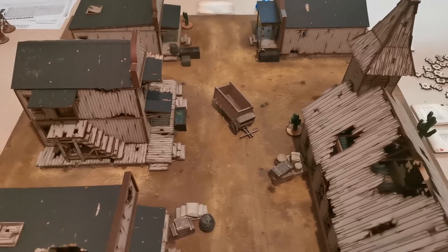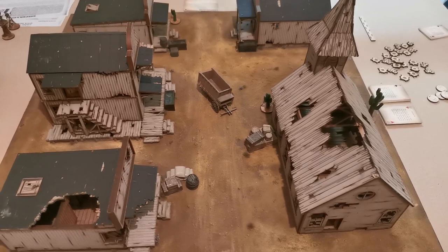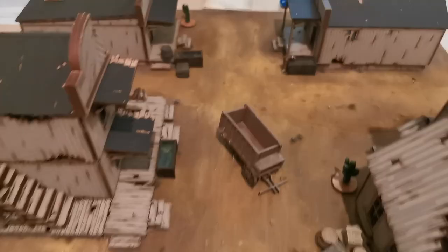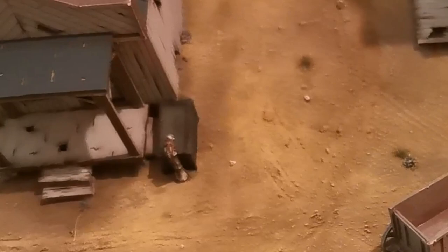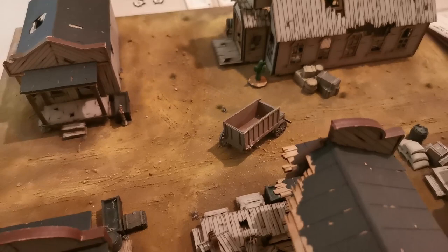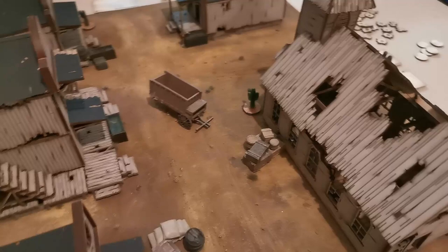We're going to play through the whole scenario across a few games and I'll be putting all of those up so you'll see them continuing into each other. Here is the board — we've set it up. We've got the main thoroughfare through the town, a piece of substantial cover in the middle in the form of the abandoned cart, and we're also using the church today. There are also water troughs and cacti to allow for cover. I am going to be using the cowboys and Ian is going to be using the desperados.